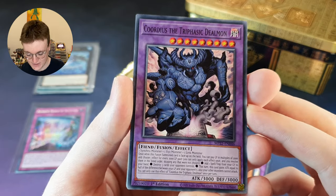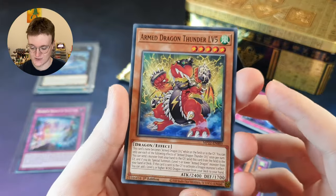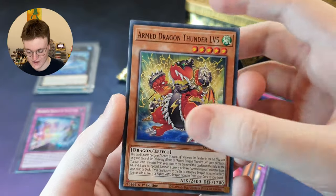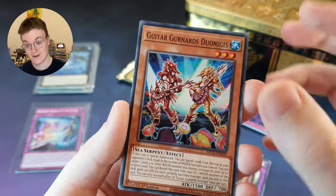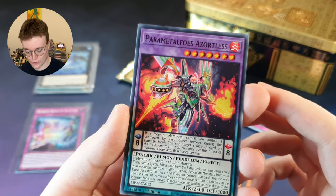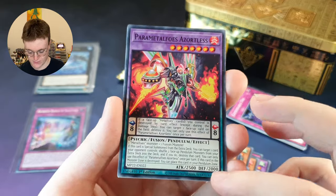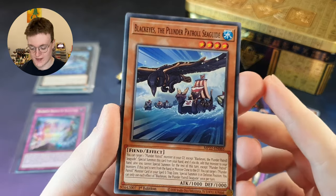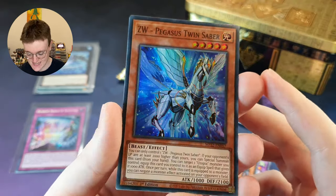Cordius the Triphasic Dealmon. Obelisk Impersonator. Despian Comedy — got this guy a few times. Armed Dragon Thunder Level 5 — nice. Got this in the last tin. Still feels really good to get him again. Guitar Gernard's Duonegis — a musical theme there, I like that a lot. I thought that was a superhero there. Para Metal Foes Azordless — a fusion pendulum monster. It goes from purple to blue at the bottom, very very funky. The Plunder Patrol Sea Guide — not much for the Sushi ships though. ZW Pegasus Twin Saber.